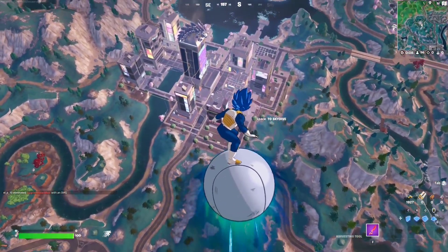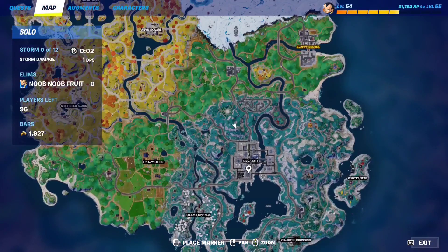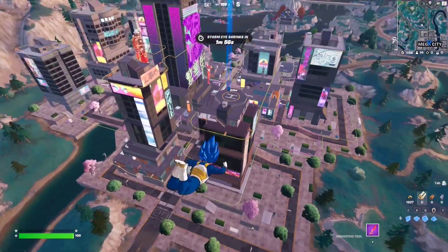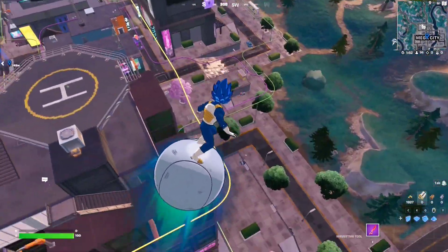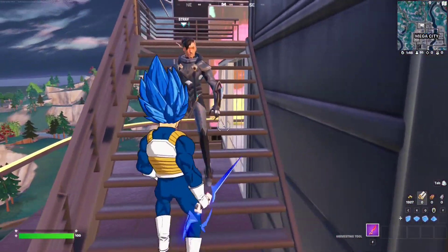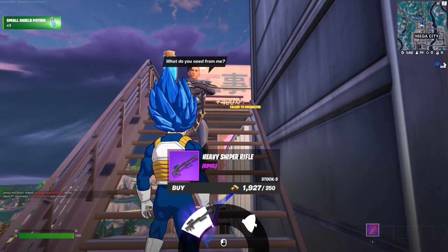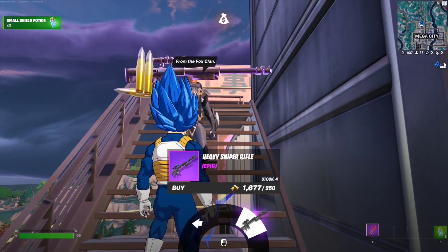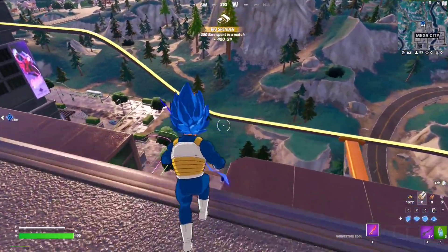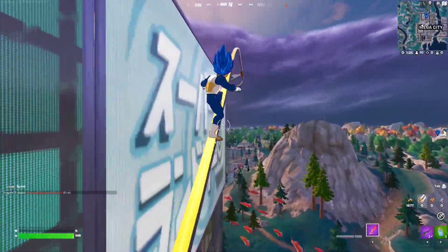For this seasonal quest you have to destroy 25 structures or objects while on a grind rail. Go to the Mega City POI — it has all the grind rails you'll need; those are the yellow lines in the air. I highly recommend going to the Stray NPC on top of this building and buying the OP heavy sniper rifle to make this easier.